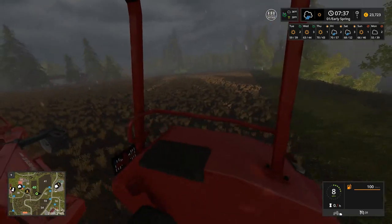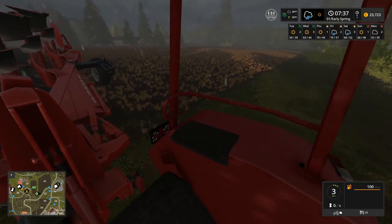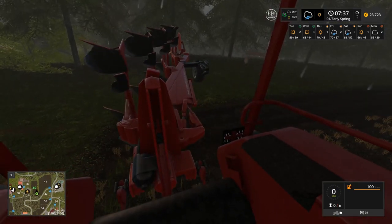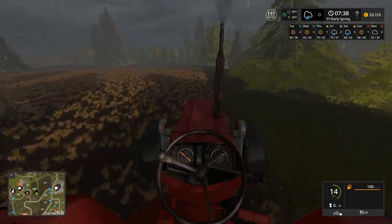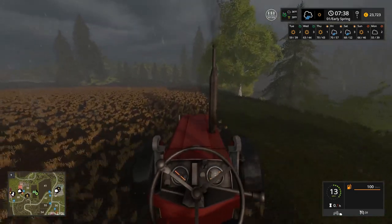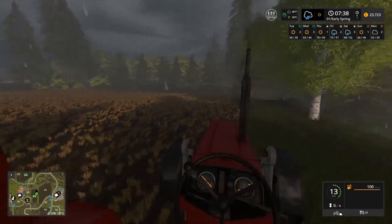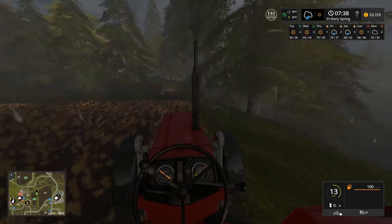So our plow here looks like it's set up to go that way, which is perfectly fine. Let's go ahead and lower it into the ground and start plowing this field as much as possible. I'm going to do a couple laps around the edge, and then probably at that point have a good area to work with. I don't have a head tracker or anything like that, so I'm basically going straight off of the PlayStation 4 controller to look around, move, and adjust all my settings.